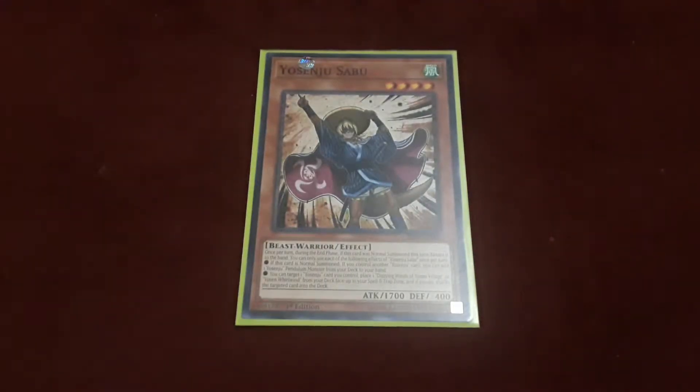Next up is Yosinju Sabu. Sabu is a level 4 Wind Beast Warrior-type monster. 1700 attack, 400 defense. Once per turn during each end phase, when this card is normal summoned, return this card to hand. You can use each of the following effects of Yosinju Sabu once per turn: if this card is normal summoned and you control another Yosinju card, you can add one Yosinju pendulum monster from your deck to your hand. You can target one Yosinju card you control — place one Dazzling Wind of Yosin Valley or one Yosin Training Ground from your deck face up in your spell or trap card zone, and if you do, shuffle that other target into your deck.